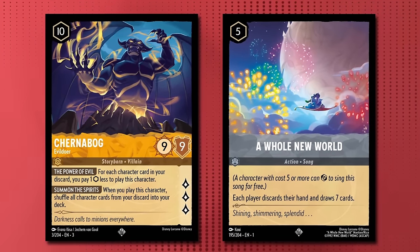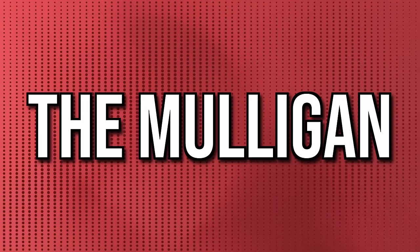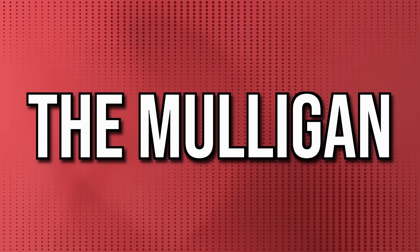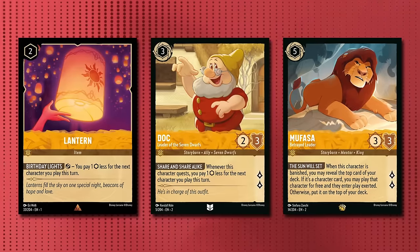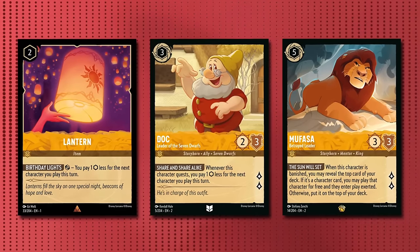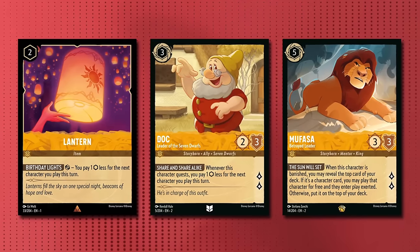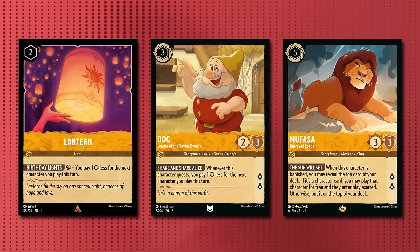The 9-9 with 3 lore stat line is certainly nothing to scoff at. For the mulligan, it can depend a lot on the matchup. As a midrange deck, we want more reactive cards into faster aggressive decks, but more high questing cards into slower control lists. Two things we want in every matchup are ramp and card draw — these two things are very synergistic, as we can generate the most value out of our ramp when we can draw more cards.